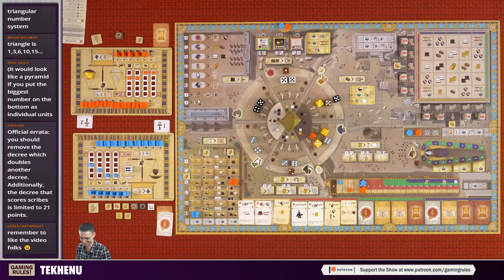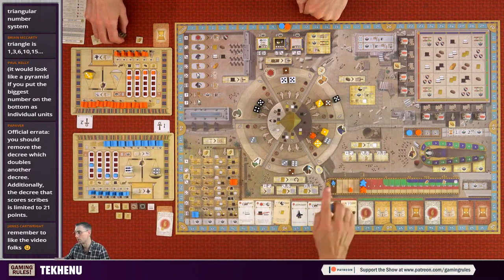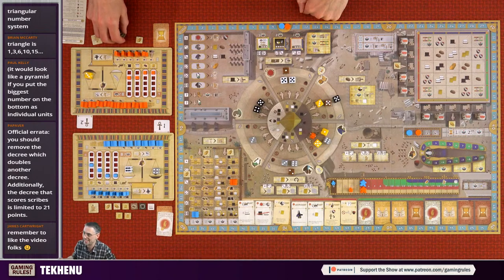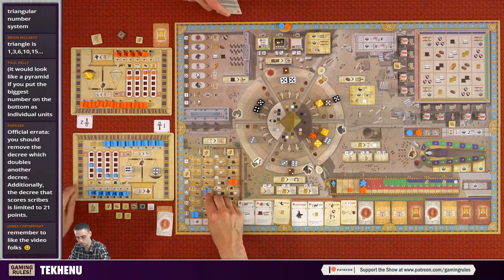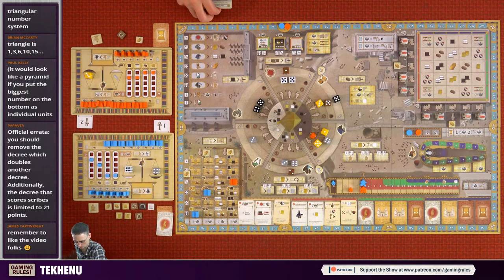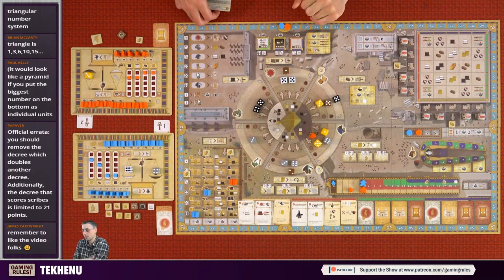I'm taking this four - it's a tainted die so it goes here. I'm building another building so my happiness goes down to zero - I can't build any more buildings because the people are so unhappy! It's a four, and there's a gold bonus here - the first player to build in column two gets a gold. So I put it there - that increases my papyrus by one, my gold by one, and I get a bread and a gold.